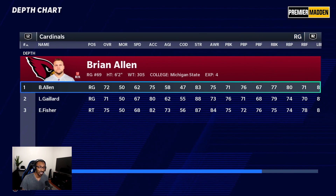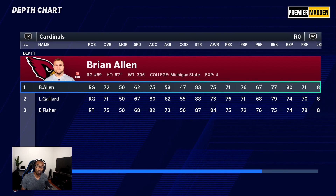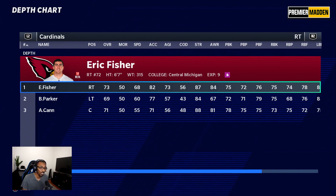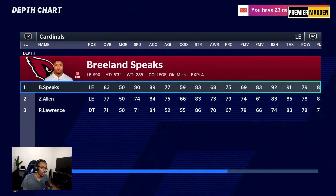Right guard Brian Allen is probably the question mark on the offensive line — 67 pass block finesse. Maybe our rookie DJ Dale with his finesse moves can get back there and do something. Right tackle Eric Fisher is the guy we'll see what he can do — tough matchup to see if he can contain guys like Shaq Barrett coming off the edge.